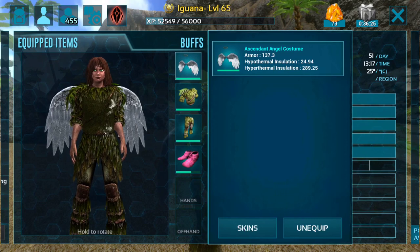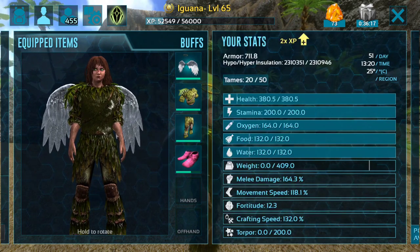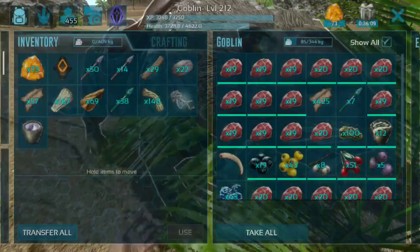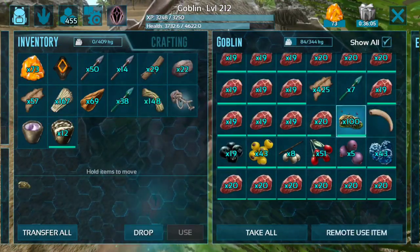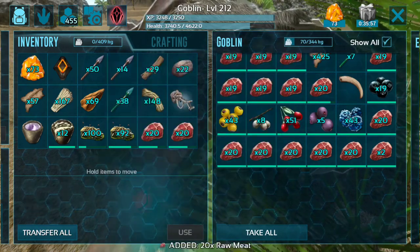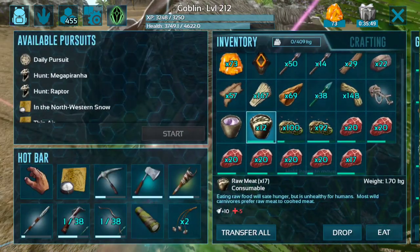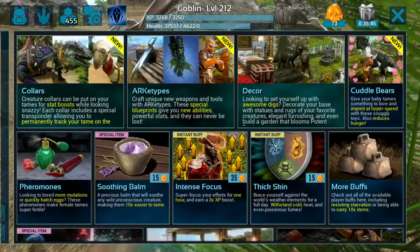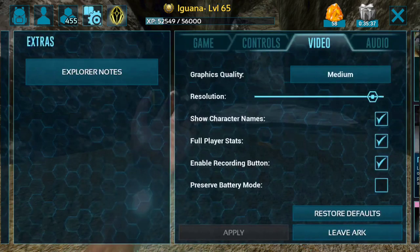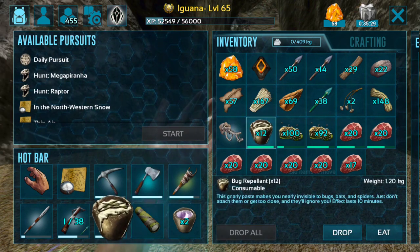I do have a couple of ascendant ghillie items — the mask, the chest piece, and the legs, which are pretty good. We will be pretty well insulated from the heat, and the creatures should have a pretty hard time seeing us. I also have bug repellent, lots of spoiled meat for the Araneo, and quite a bit of Rami for the Onik. I do have one soothing balm — I'm actually going to purchase one more. So now we have two soothing balms.